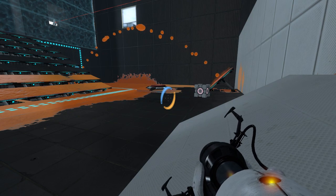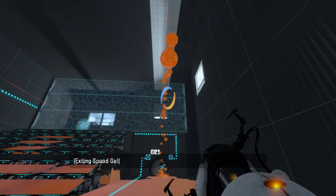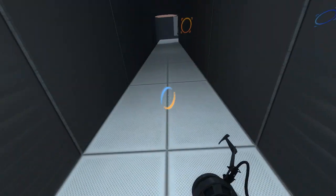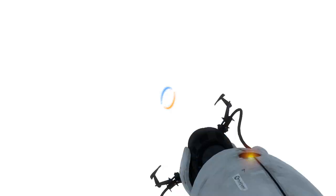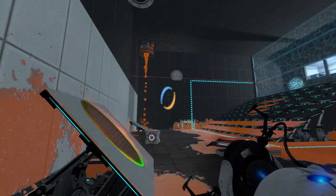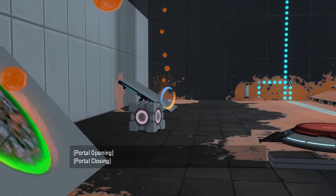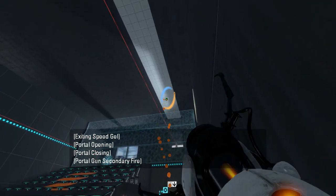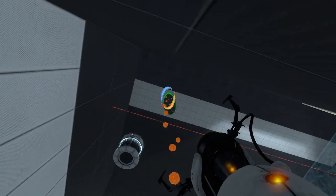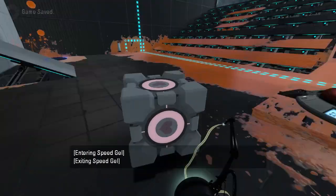Now the next order of business should be... Save and continue. Whoa! What is this? Why is this here? I just wanted to avoid the gaze of the turret. There we go. This is probably where I was supposed to use the gel originally. Let's put this here, because why not?